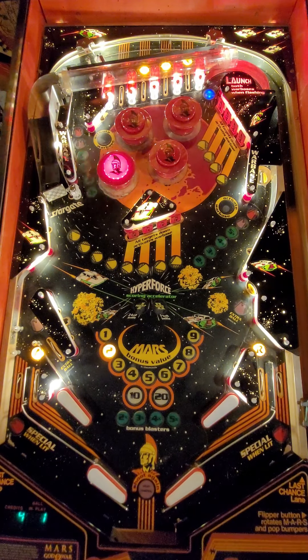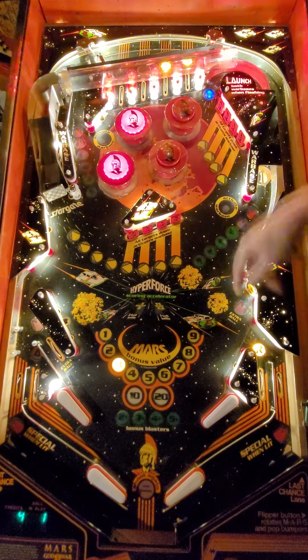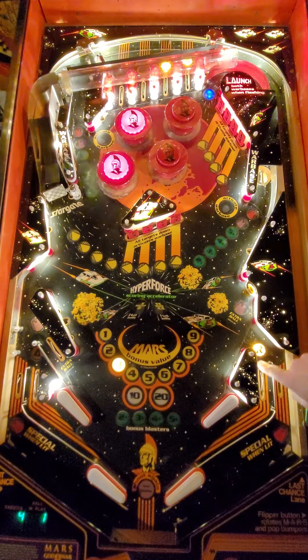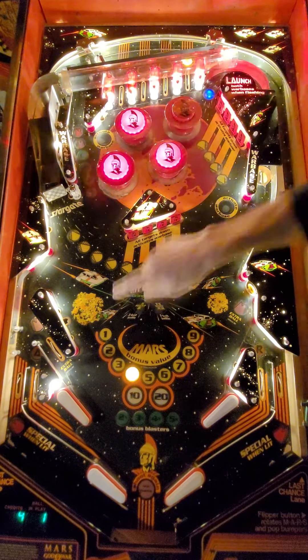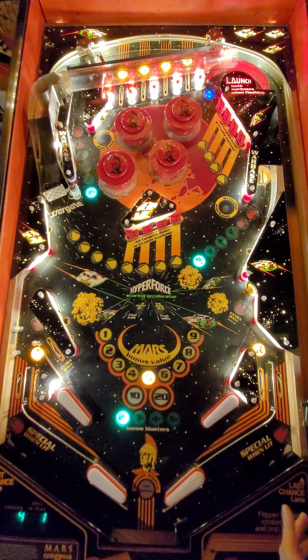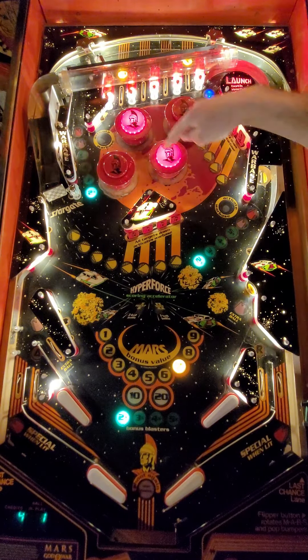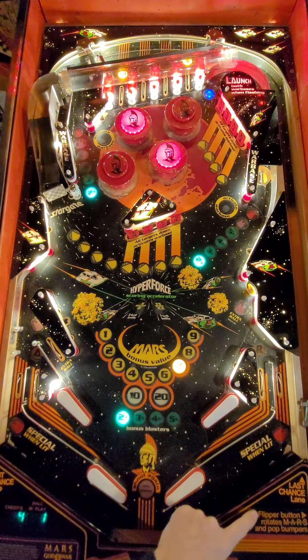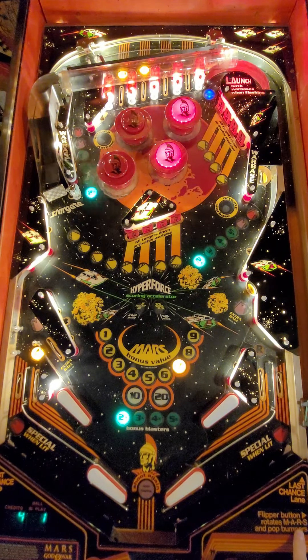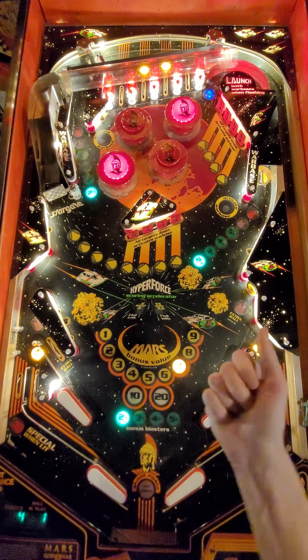Now this is where I cheat. There are some pretty cool rules in the game. Starting with the basics: spelling MARS through either the top lanes or the in lanes — you can spell your A and R down here — that advances your bonus, and once you spell MARS it advances your bonus multiplier. You can see how each one of these lights a corresponding pop bumper, and with the right flipper it rotates MARS and pop bumpers.